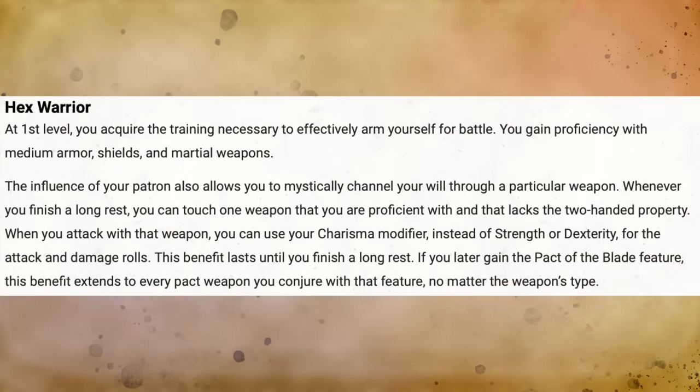You also gain the Hex Warrior trait, which has a few really key properties. At first level, you gain proficiency with medium armor, shields, and martial weapons. When you finish a long rest, you can touch one weapon you're proficient with that lacks the two-handed property — when you attack with it, you can use your Charisma modifier instead of Strength or Dexterity. If you later choose the Pact of the Blade, this then applies to any Pact weapon you conjure — including a bow, halberd, or greatsword — using your Charisma score.